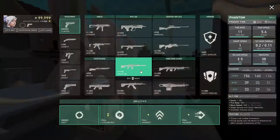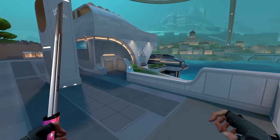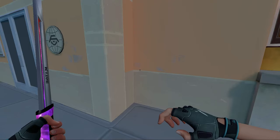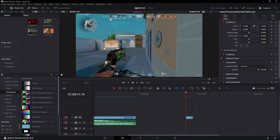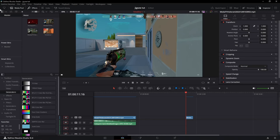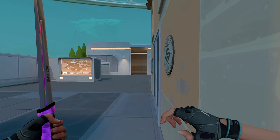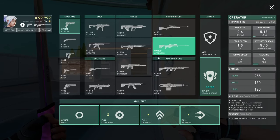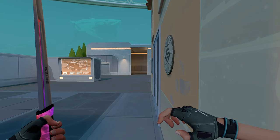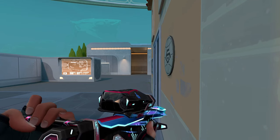Now go to where you want the jigsaw to be. Looking back at my clip, the jigsaw is right here, so I have to be standing around this area. Find the right spot — I'm around here, close enough. Once you have your spot, buy an Operator, then turn off your crosshair and pull out the Operator.